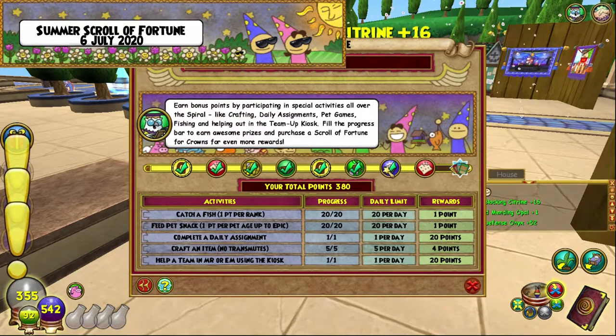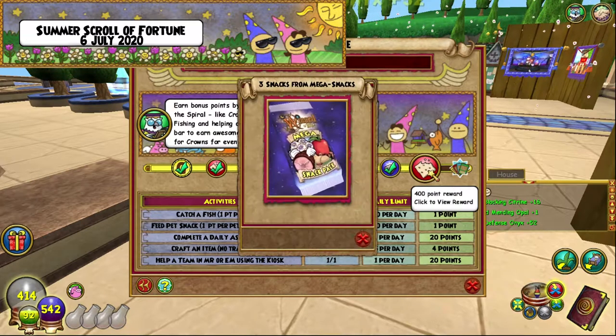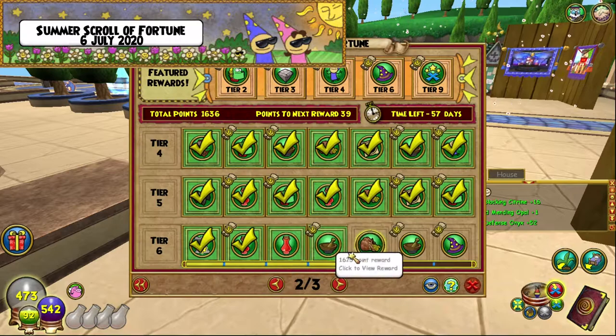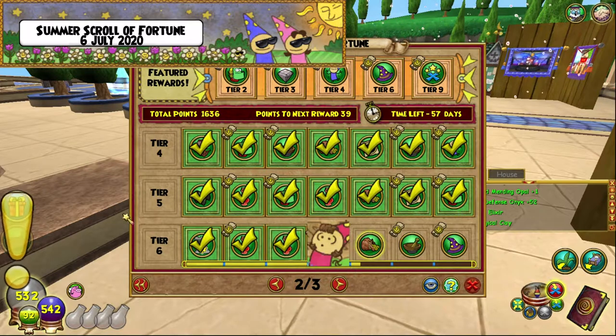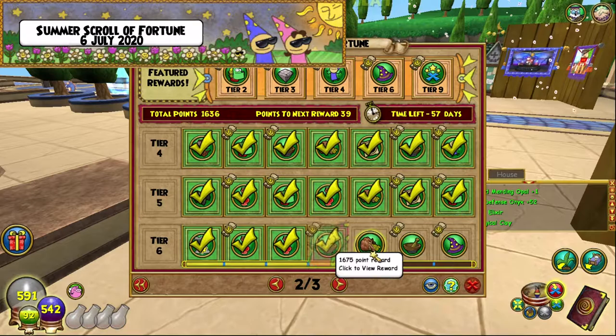I am back — it's actually the same day as the previous one. We have 380 points now, which means we can get another two things. We get an Energy Elixir, which is good because I actually used one today. And some Magical Clay — times ten of them, which is pretty dope.